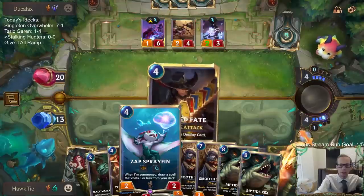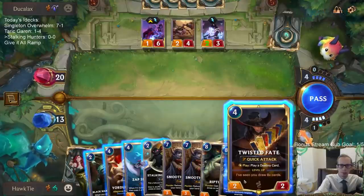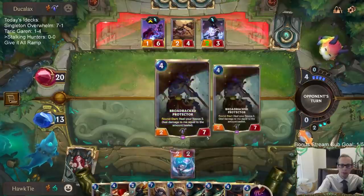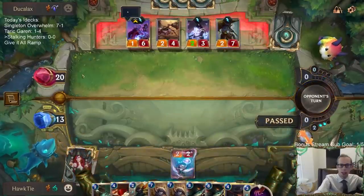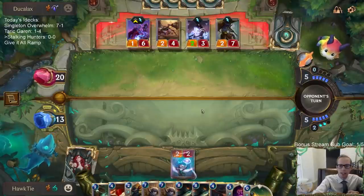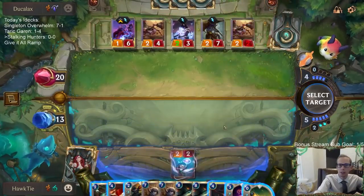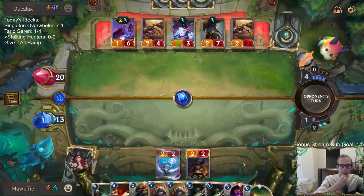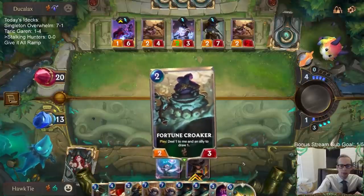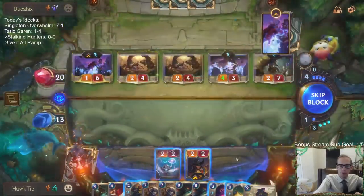I'll go with Zap Sprayfin, then Twisted Fate blue card to start leveling him up. Actually I'm going Sprayfin though. Now I can't attack them because then they do damage — getting cards out of our hand can actually be a problem, which is why Smooth Soloist is going to be so important here.